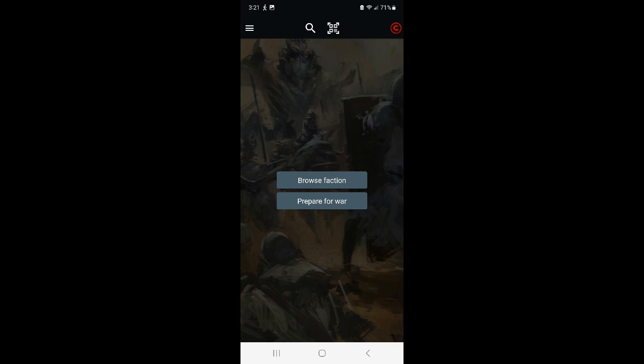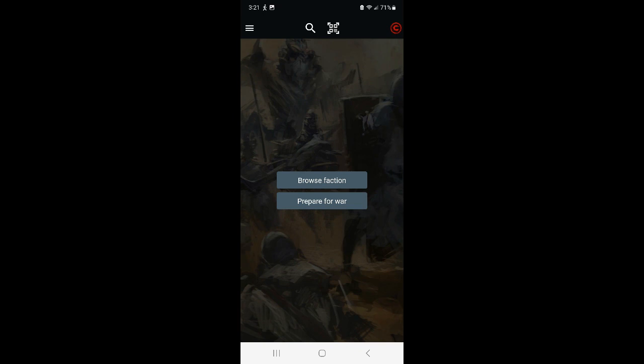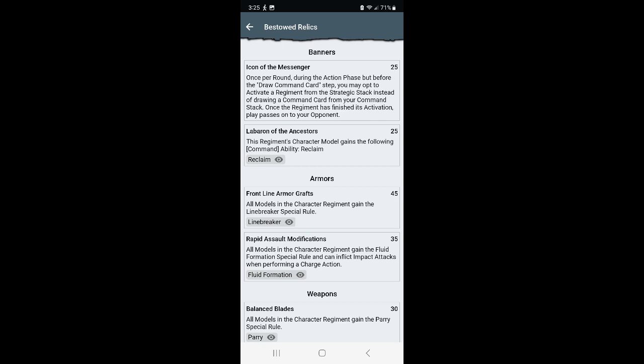Obviously this only deals with one system, but you can click through, check your relics, stats, and points. Not everything is perfect — for example, when browsing factions, there's a listing issue where certain units have incorrect keywords. The Inferno Automata are listed as light infantry in the app, but should be light brutes according to the online rules. So I still recommend using the free rulebooks they provide online to make sure your units are doing what they're supposed to, but this app is absolutely great.